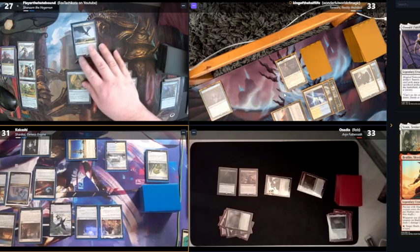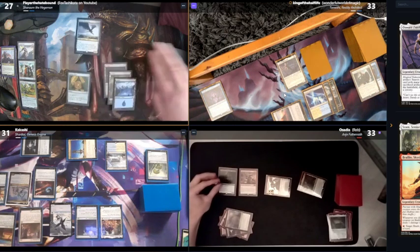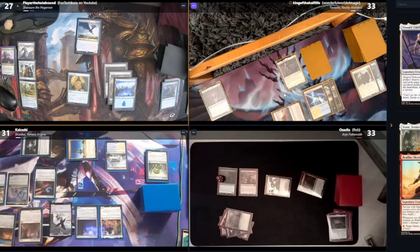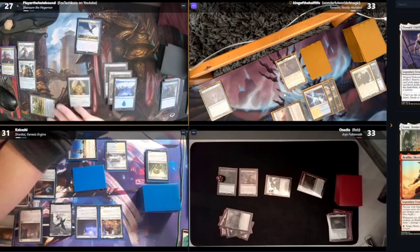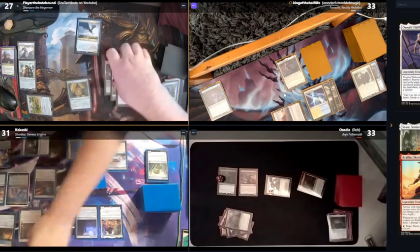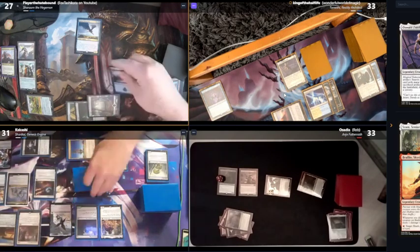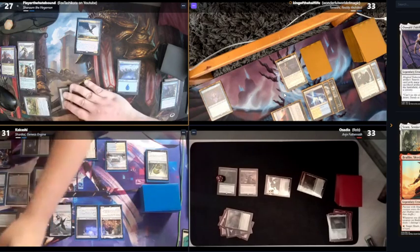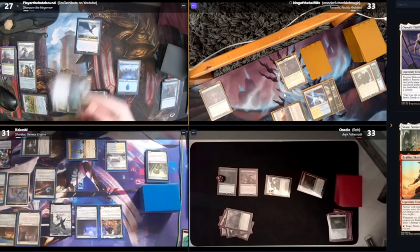I cast that on this turn. Nobody's — it actually resolves. This guy also gets a counter; it's a cast of a black spell. Draw, you can have a treasure. Can't really afford not to answer. White, white, white, and then two — I'm gonna attempt to cast Return to Dust.